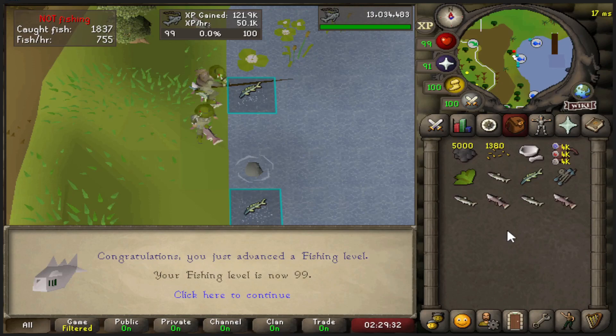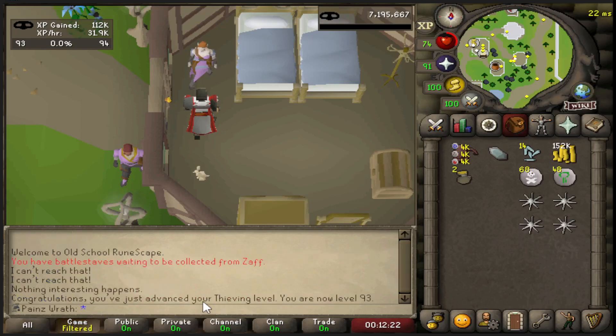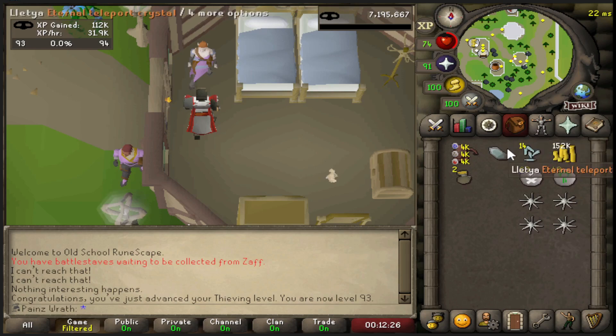We decided to just grind it out - we only had about 200k experience left to go. 99 Fishing on the Iron Man - we can buy the cape! We are 14 levels away from 2,200 total. We just hit 93 Thieving and decided to finish that level. We didn't get any more enhanced crystals, so I think we're good with 10,000 charges on the crystal armor for now.